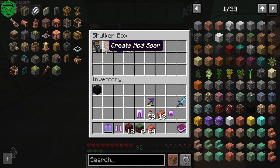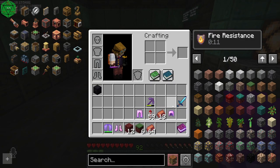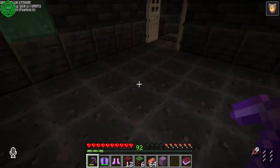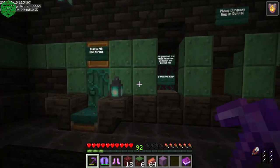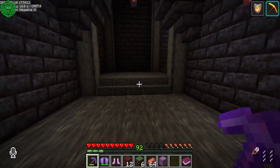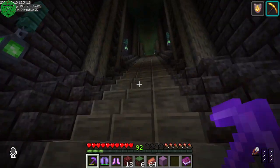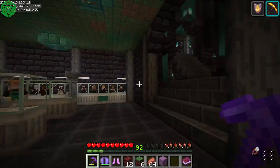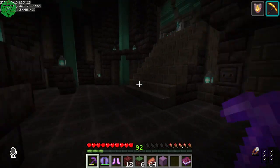Looks like I got Imagineer Scar, Create Mod Scar, XP Crafted, and some Soul Coins. You'll always get Soul Coins. I may eventually change how much you get — currently you get 16 per box. I need to figure out a better way of deciding how much Soul Coins you get; I might have to drop that down.